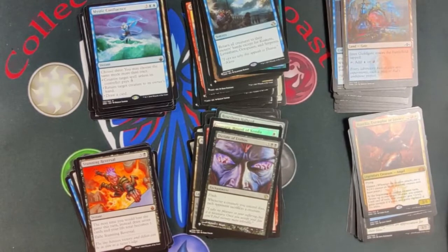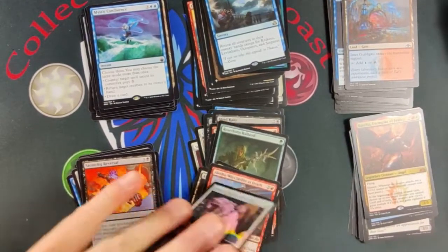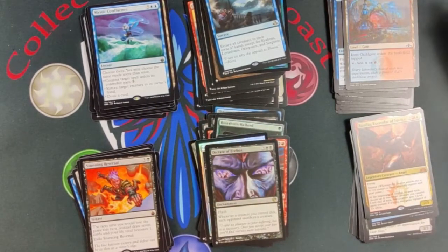Got two mythics and a Dictate of Erebos, as well as Isamuro here and Alesha. So yeah, we'll total things up. Good luck — and I think I won. We think that Steve won, right? Yeah.